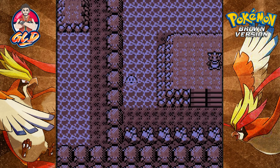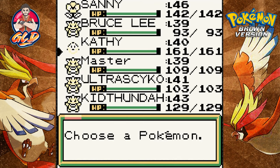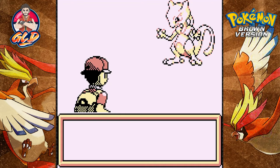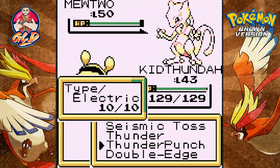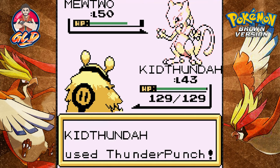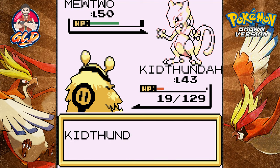Let's go ahead and Surf now — and look at that, we have found the legendary Pokemon! As always, we're gonna save the game first. Let's think about which Pokemon to use. Kid Thunder is our best option — we don't have Thunder, but wish us luck. We already saved the game, so here we go. That sounds like Mewtwo — holy crud — and there it is guys, we have found Mewtwo! It is a tough Pokemon to get past. We're gonna keep using Thunder Punches and try to paralyze this guy.